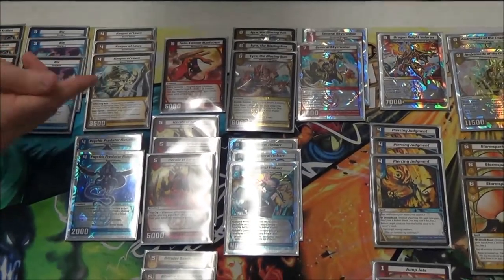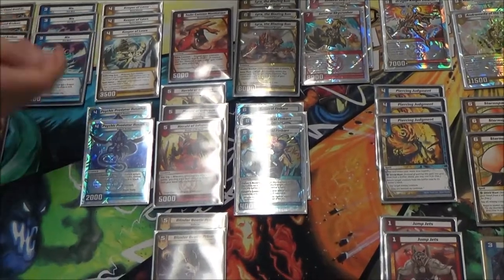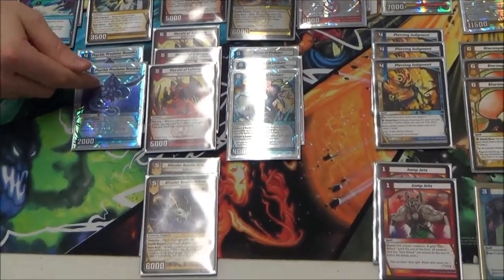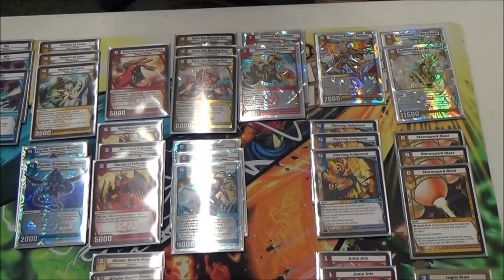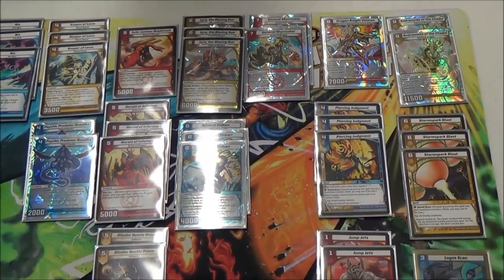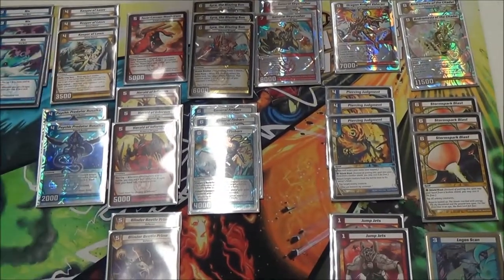G-Curve Laws did work all day, especially against control decks. I just try to get him out and start swinging, then follow up with a Psychic Predator Lyra or a General. I try to keep card draw going as much as possible so I can keep playing stuff and start baiting out Andromeda or locking down Cassiopeia. There was a lot of Cassiopeia today.